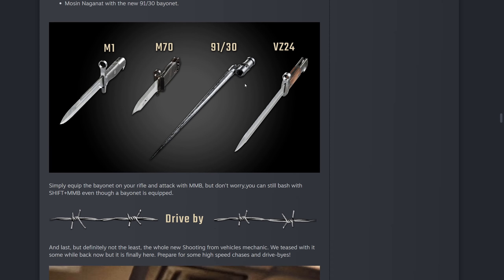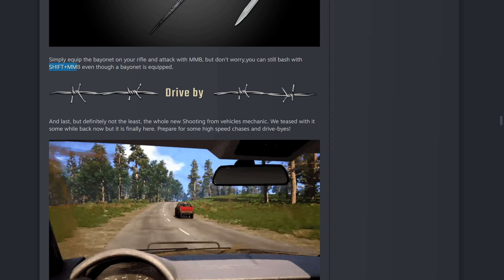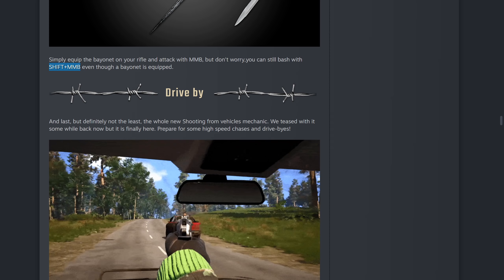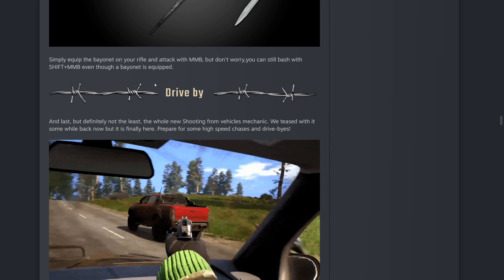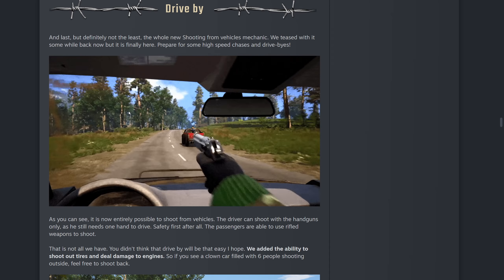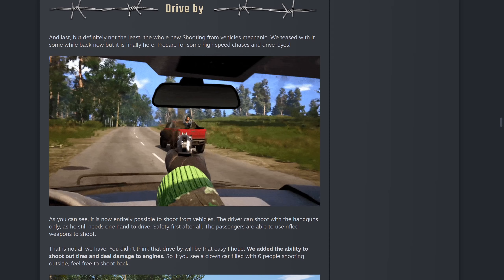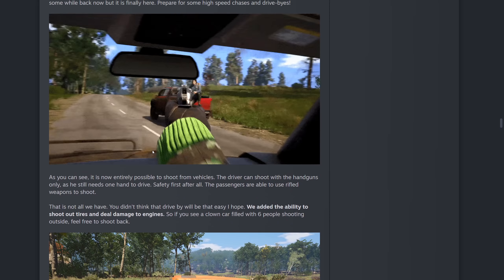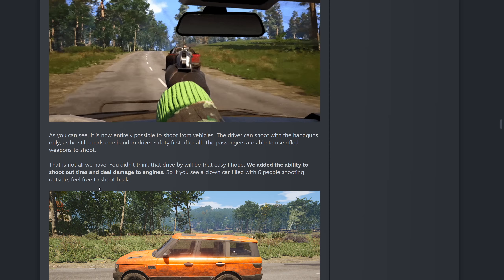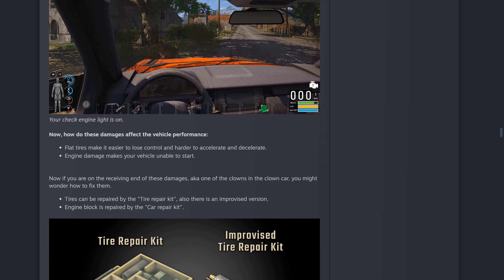It's Shift+Middle Mouse Button to bash with the gun for those who don't know. Now the drive-by mechanic — a lot of people have been looking forward to this. You can now shoot from vehicles, and it's pretty cool. You'll be able to shoot while driving and as a passenger as well. They've also added the ability to shoot out tires and deal damage to engines. So if you see a car filled with six people shooting outside, feel free to shoot back, take out those tires, and then they can't do anything.